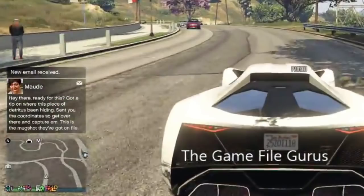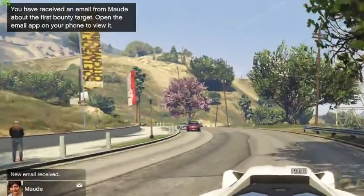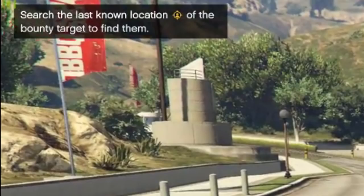You get a new email from her titled 'first bounty target,' and it says: 'Hey there, ready for this? Got a tip on where this piece of work has been hiding. Sent you the coordinates, so get over there and capture them. This is the mugshot they've got on file.' She sends you an email with a little description of the guy and a photo of what he looks like. In the top left-hand corner it says: 'You have received an email from Maud about the first bounty target. Open the email app on your phone to view it.' It gives you a tip: search the last known location, marked by a golden crosshair, to find the bounty target.